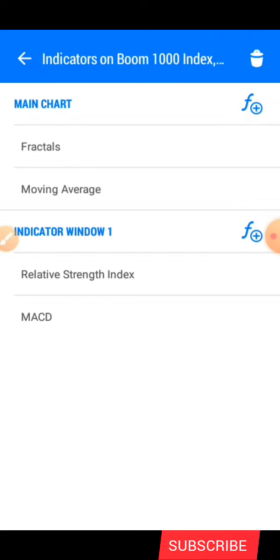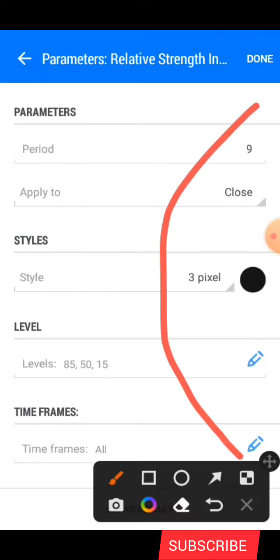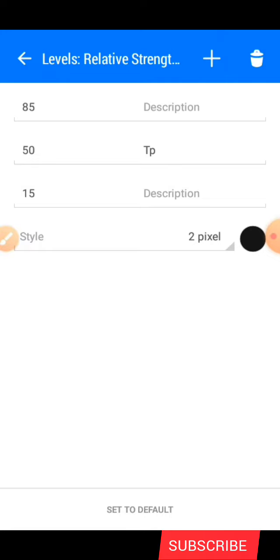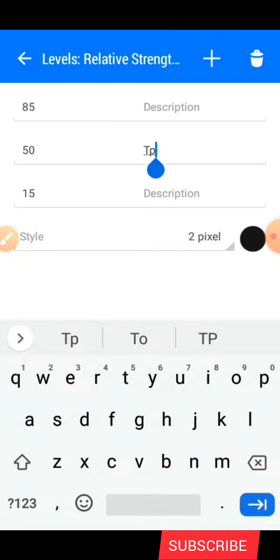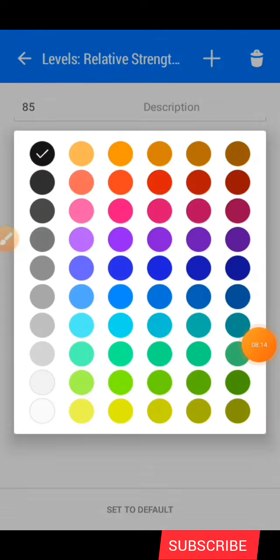In indicator window one we have the Relative Strength Index. The period is nine, apply to Close. Under style we have three pixels, color is black. The levels are 85, 50, and 15 — for the 50 level write 'TP' as the description, which is your take profit. Change the pixel to two and make the color black, then click done.